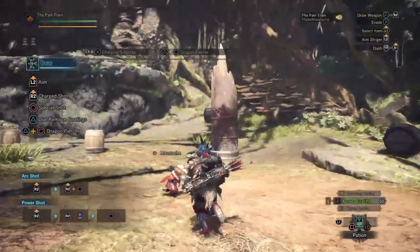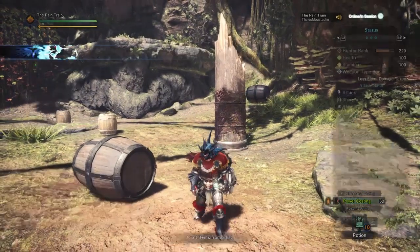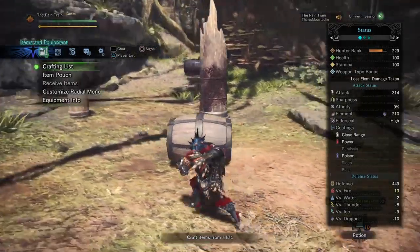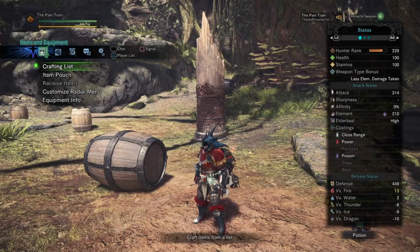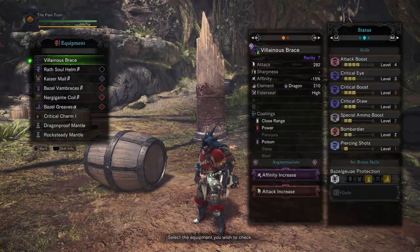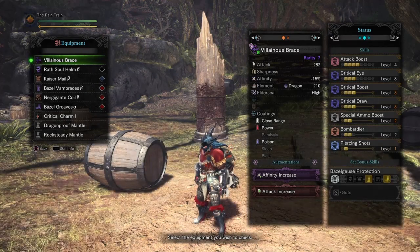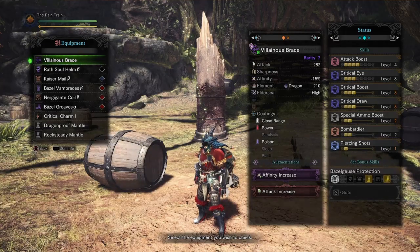So that's pretty much it guys. You can see we're able to hit up to 123 with the Dragon Piercer without any Attack Boost applied. If you have Attack Boost applied you can hit even higher than that. And I want to call attention to one point — this build does not use the Weakness Exploit skill. So that means that even if you fail to hit a weak spot you will still hit a Critical Hit, dealing maximum damage all the time with your shots.